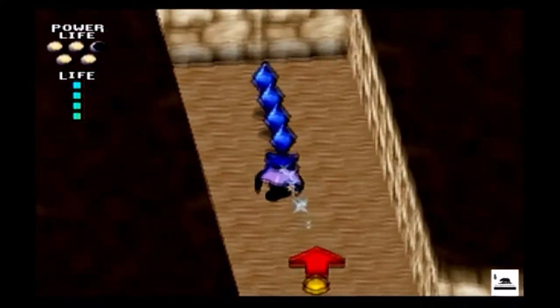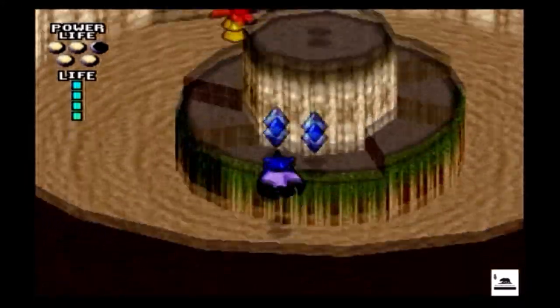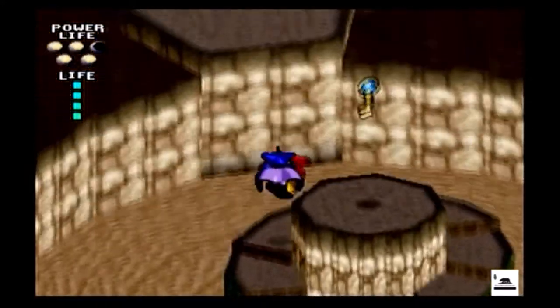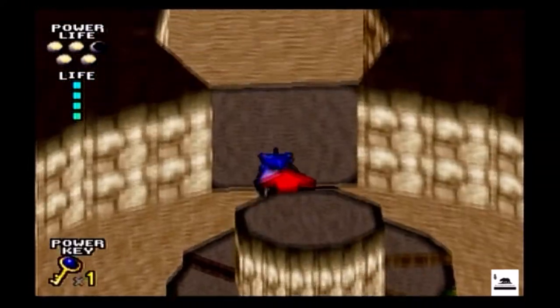Hey, what's up, my name is Anthony and today I'm doing a quick review on Willy Wombat for the Sega Saturn. It was released in 1997 by Hudson in Japan and it's pretty overlooked — I don't really hear anything about it. It's an isometric platformer, which might be why.